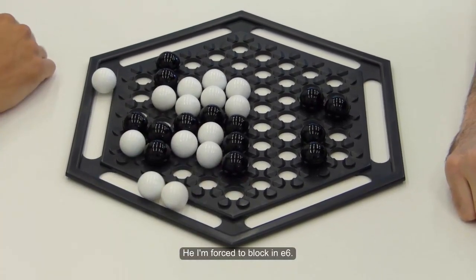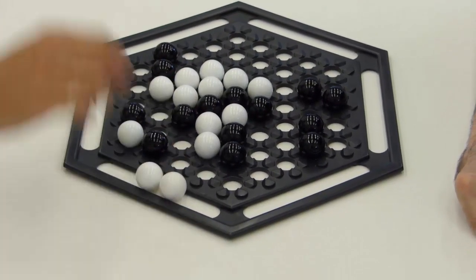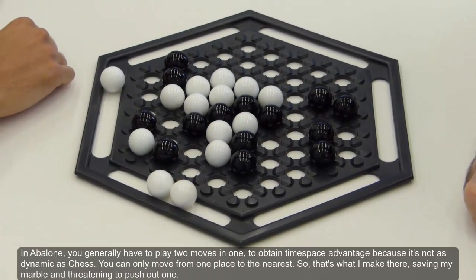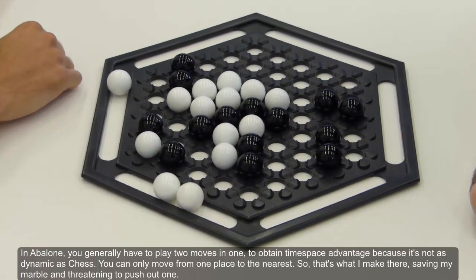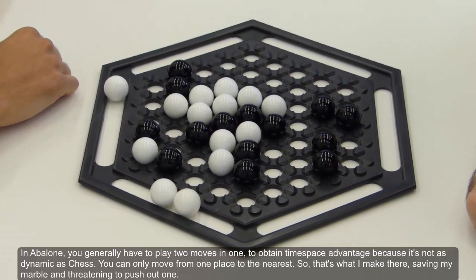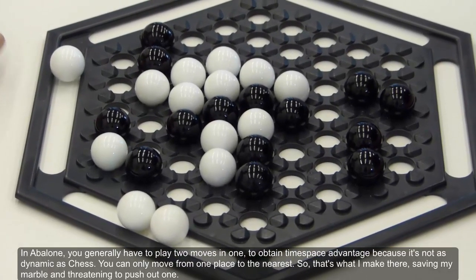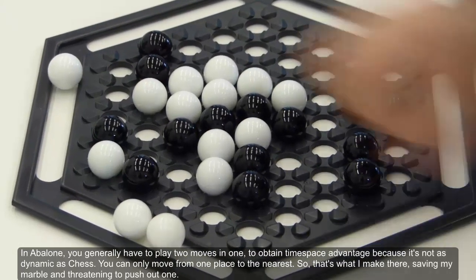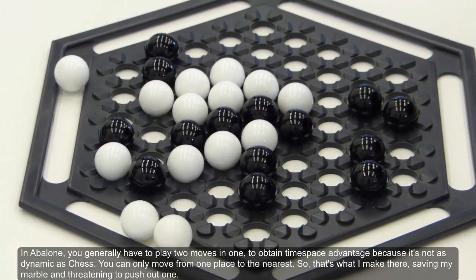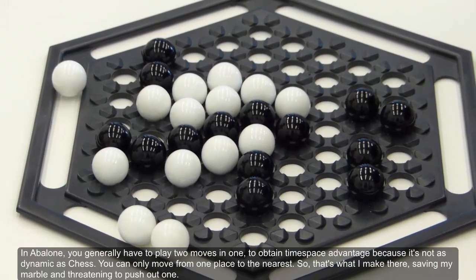Here, I'm forced to block in E6. In Abalone, you generally have to play two moves in one to obtain a time-space advantage, because it's not as dynamic as chess — you can only move from one place to the nearest. So that's what I do there, saving my marble and threatening to push out one.